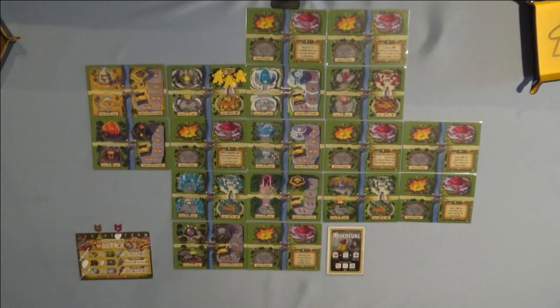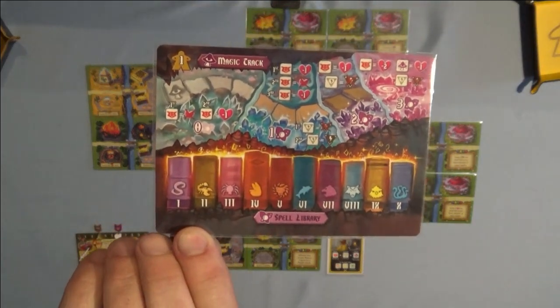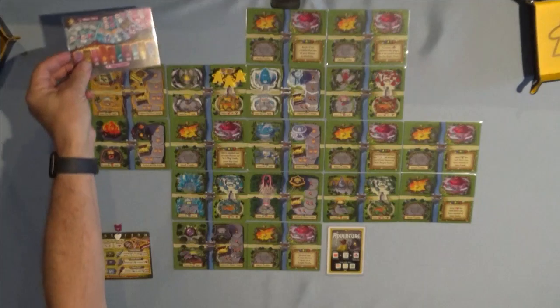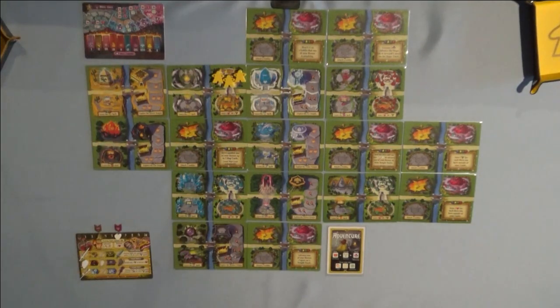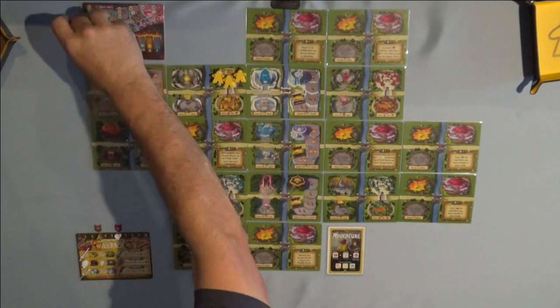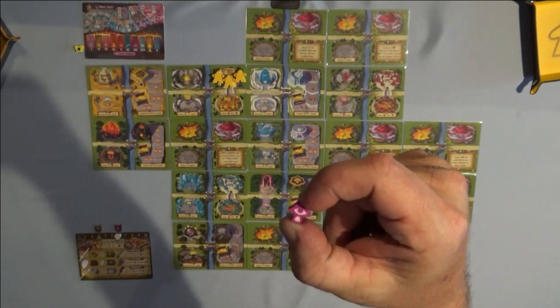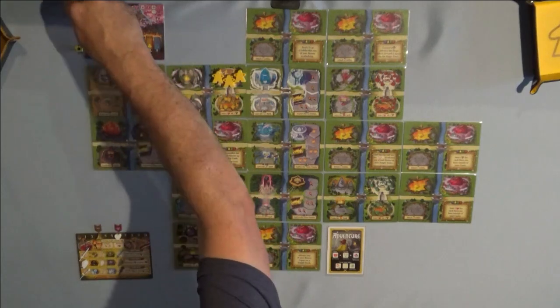I'm going to lay my adventure card right here in this little nook. Next, grab your magic card — make sure the top left hand corner shows solo play, one player — and place that somewhere within view. Then grab your spell token, which is the butterfly, and place that at the very beginning of the track on the zero space, right before you get to the first spell.